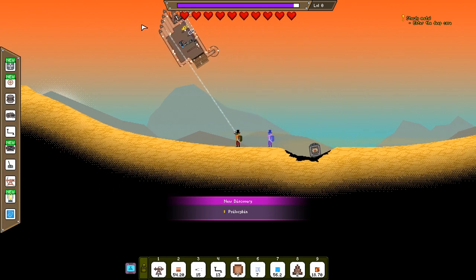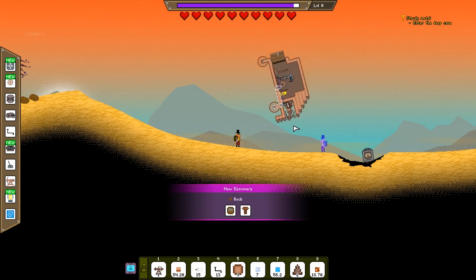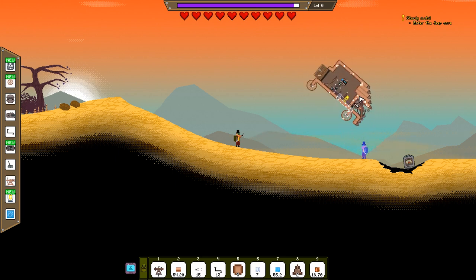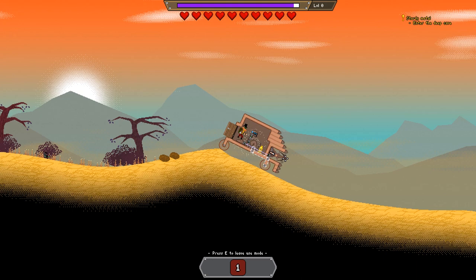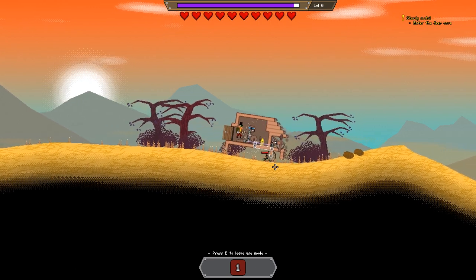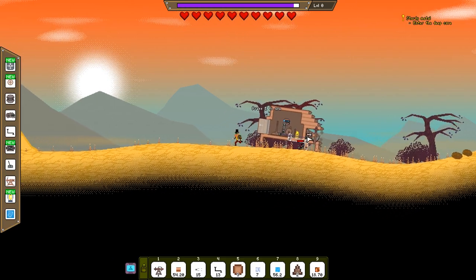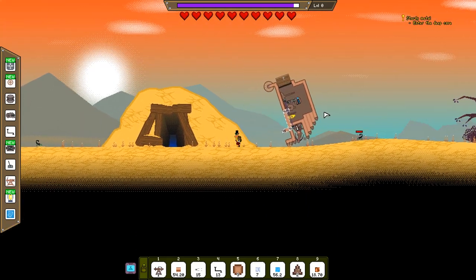Son of a butt, all right, let's try this again. Nope, nope, stop. Note to self: make a vehicle that's a little bit less front-heavy in the future. So let's go back. Looks like resources just respawn off camera. Question. This is bad.